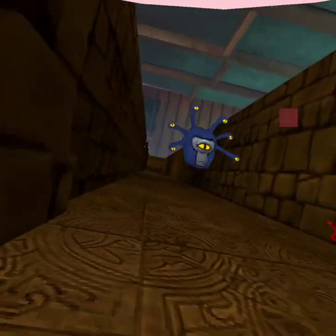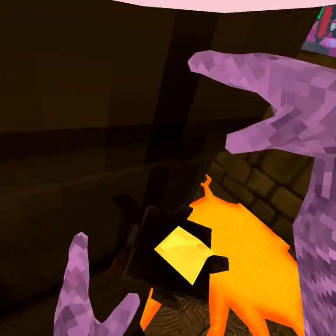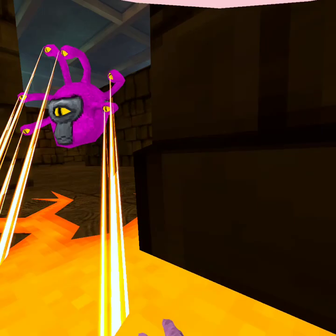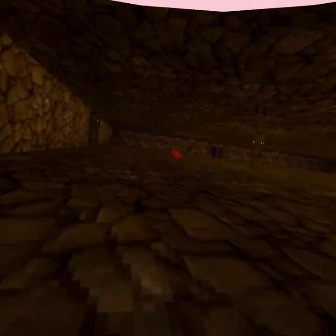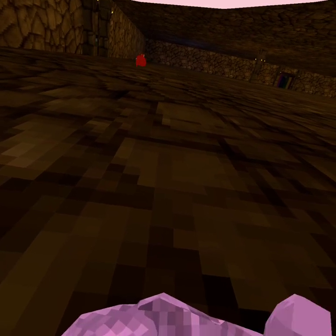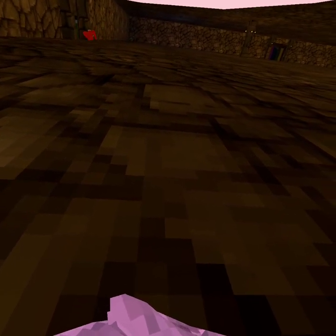Just come over here. Get on the torch. If you get zapped by one of those things, you just have to go into the floor. You go into the dungeon and then you come out.